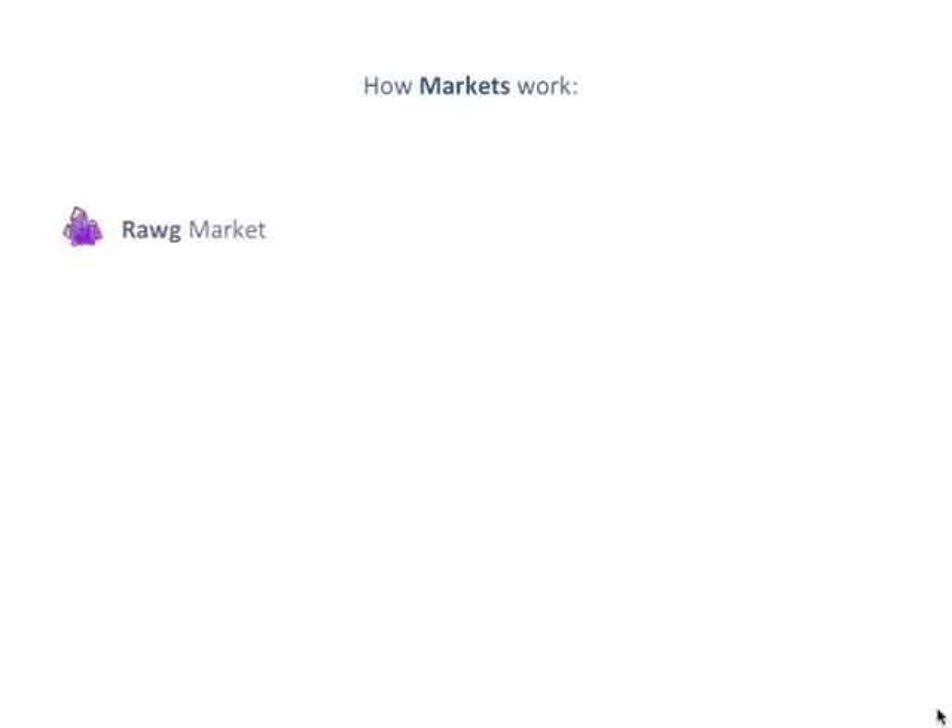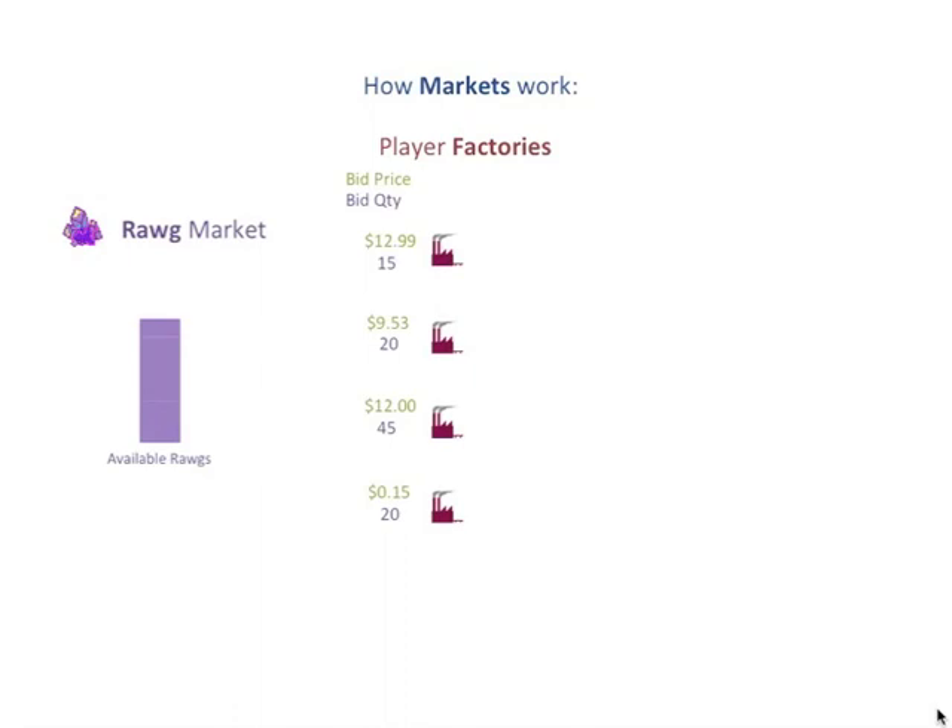In the Rog Market, a random number of rogs is made available. Each player in the game selects a bid price and a bid quantity for the available rogs. There is no limit to what you can bid for, and your opponents cannot see what you are bidding. The Rog Market will automatically select the preferred bidders and delegate rogs until each player's bid is satisfied or the market runs out of rogs.